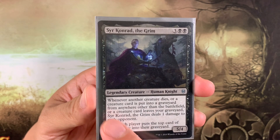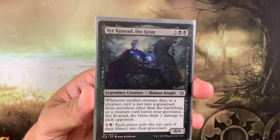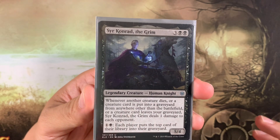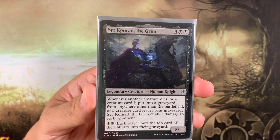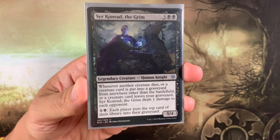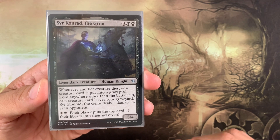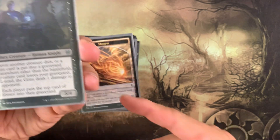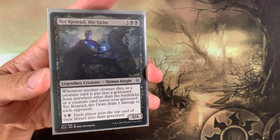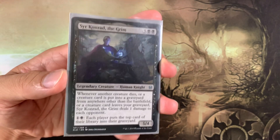Sir Conrad has a very confusing line of text. Whenever another creature dies, or a creature card is put into a graveyard from anywhere other than the battlefield, or a creature card leaves your graveyard — so three triggers — Sir Conrad Grim deals one damage to each opponent. Essentially, when any creature other than Sir Conrad dies, ping for one to all opponents. When a creature is milled or discarded, ping for one. And when a creature card leaves your graveyard, ping for one. That's some damage-dealing shenanigans.